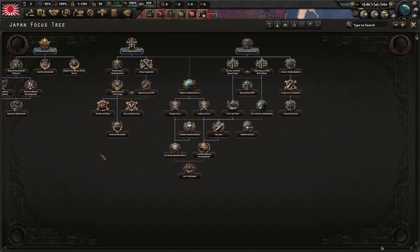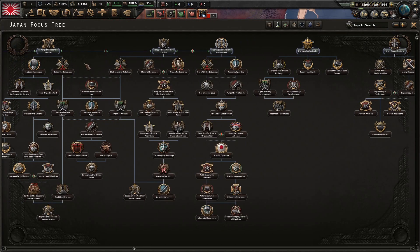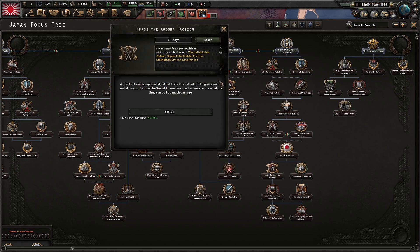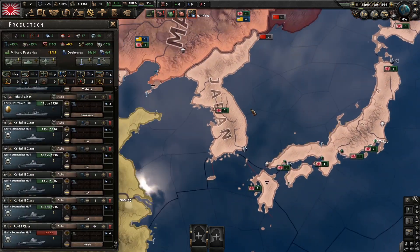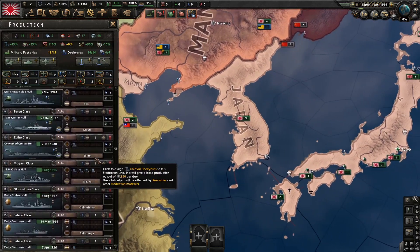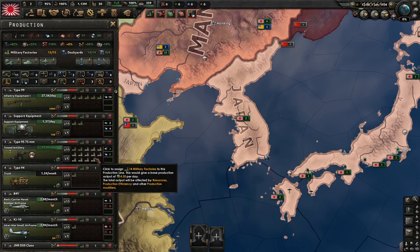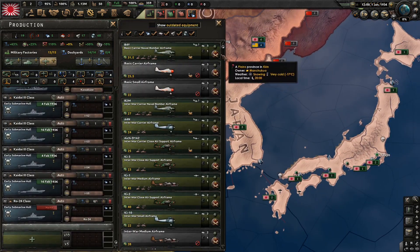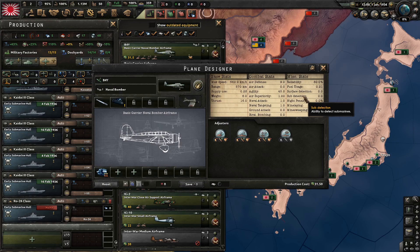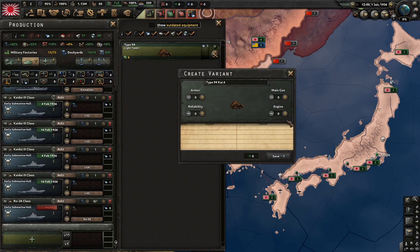The first thing I can research in the national focus is going to be purge the Kodoha faction. Now for military factories, one thing that's different from this playthrough versus the last Germany playthrough is that we have the By Blood Alone DLC, which means we unlock the plane designer. I didn't get No Step Back, so we don't have tank designers - just to not add too much complexity.